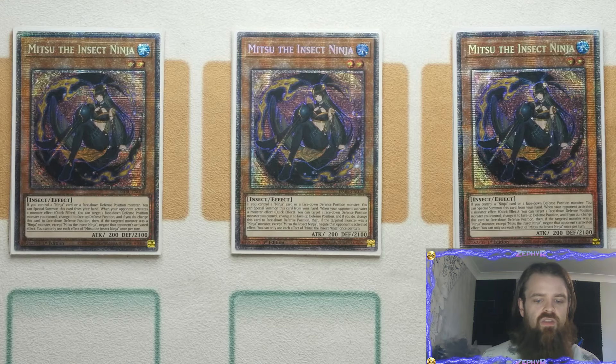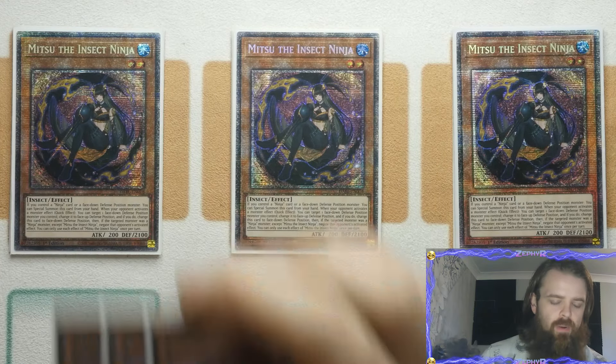If you control a Ninja card or a face-down defensive monster, you get to special summon Mitsu from the hand. Its defensive option is: when your opponent activates a monster effect, as a quick effect, target a face-down defensive monster you control, change it to face-up defense position, then change this card to face-down defensive position. If the targeted monster was a Ninja monster except Mitsu, you negate that opponent's activated effect. You can only use each effect once per turn.